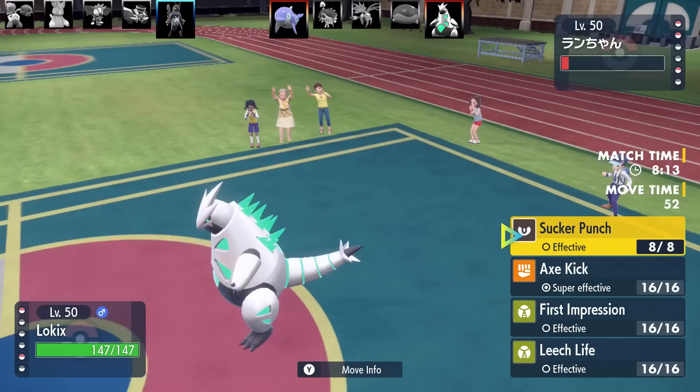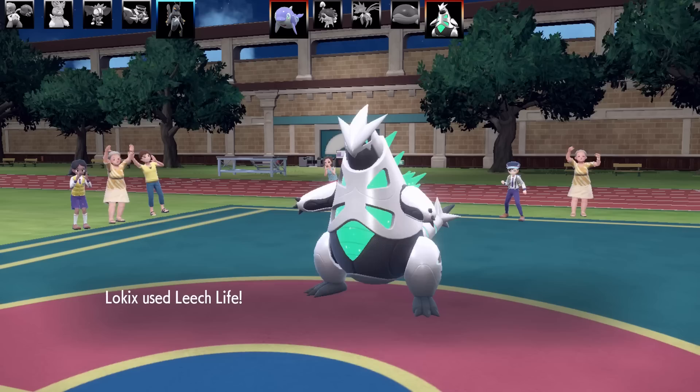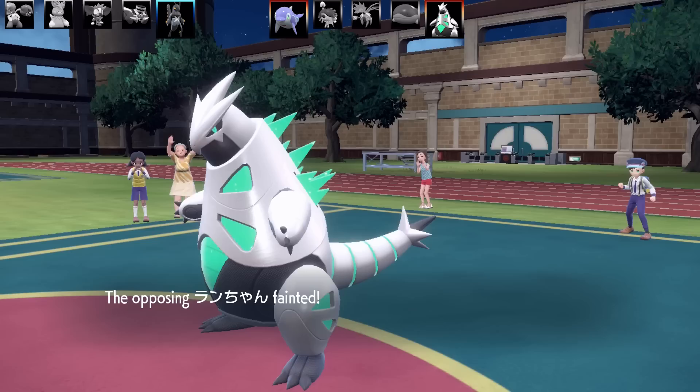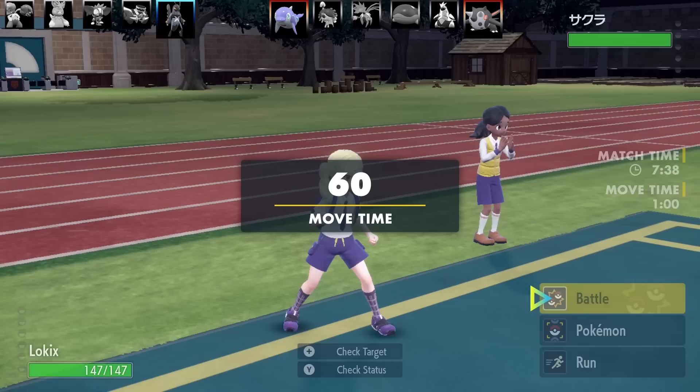Lokix is another new type combination — it's a Bug and Dark type. I've got Sucker Punch, Axe Kick, First Impression, and Leech Life. This is a physical sweeper. The item is Assault Vest, because I thought it would surprise any special attackers and give it a little more bulk, working well with Leech Life. The ability is Tinted Lens, which powers up not very effective moves — great for Bug types, since there's a lot of Pokemon that resist them.